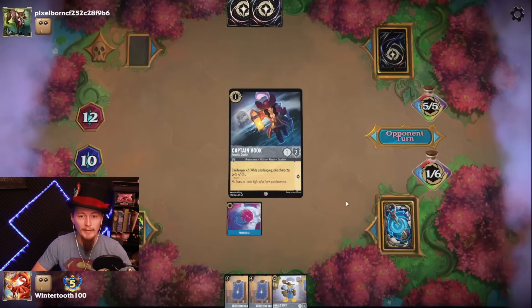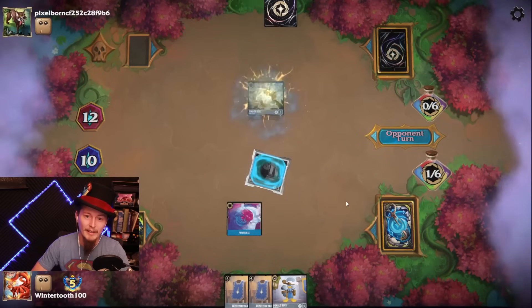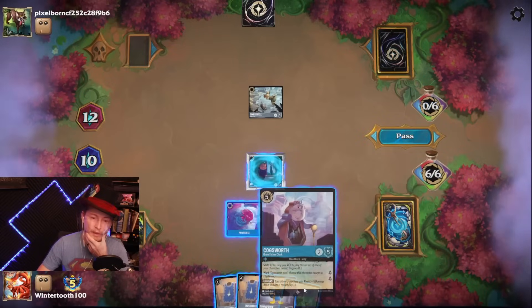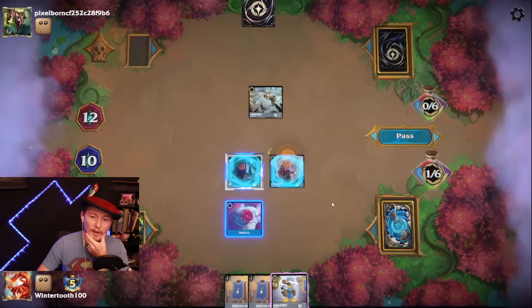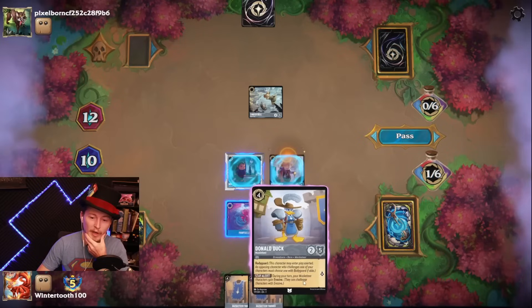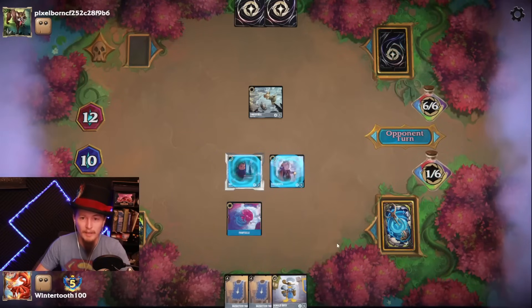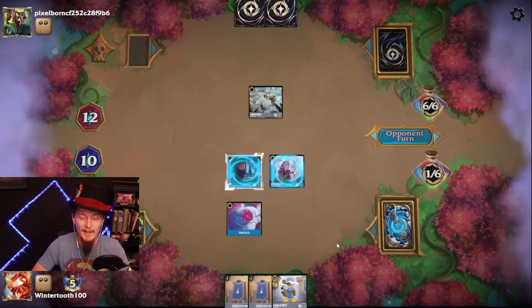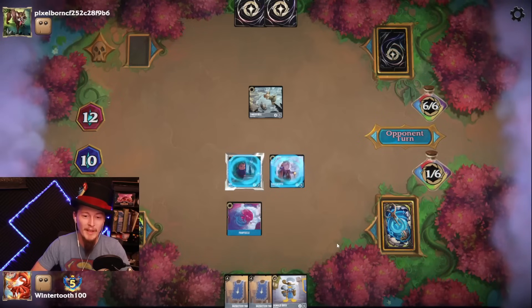Unfortunately, I just have to spend another turn on a Swords I don't want to play. Really good for my opponent that I had to use my Swords there. Tinkerbell does nothing but it is a problem. If I quest with Noe, Tinkerbell doesn't quest. If I wait, they go to 14. I think I wait. The Ward is huge — Steel really doesn't like Ward. And the Resist from Cogsworth is also big, so Noe actually has Resist 2 right now.